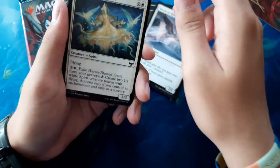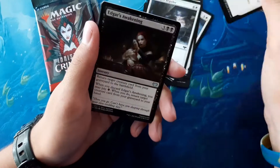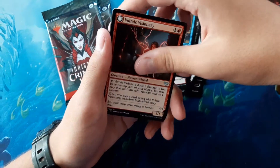Lanes, Heron of Hope, Heron Blessed Geest, Neville Gaspi Geiler, Supernatural Rescue, Edgar's Awakening, Sanguine Statuette, Soul Cypher Board, Voltaic Visionary.